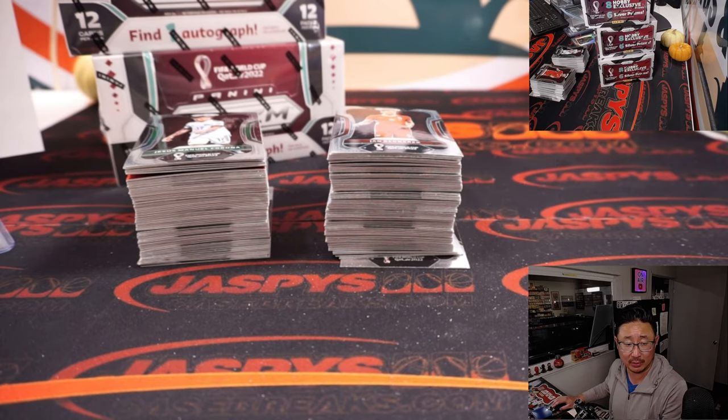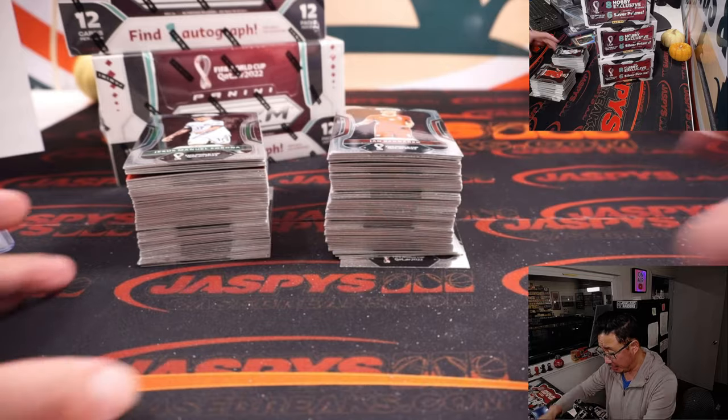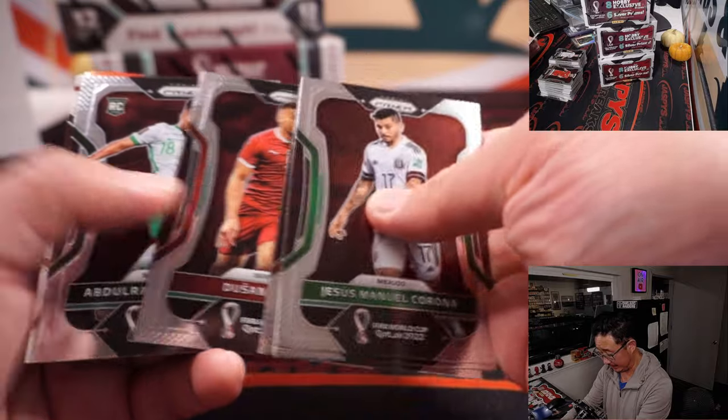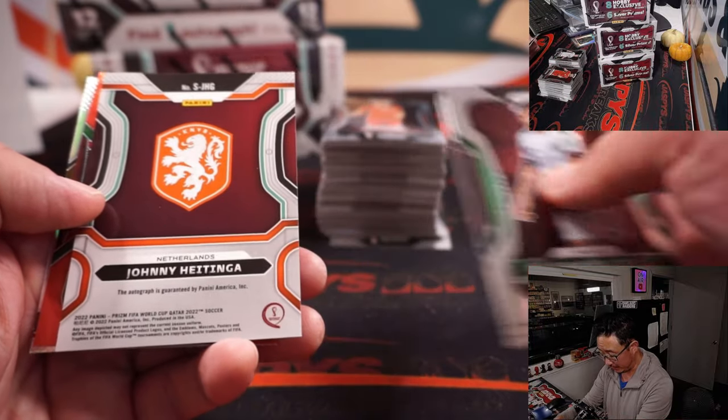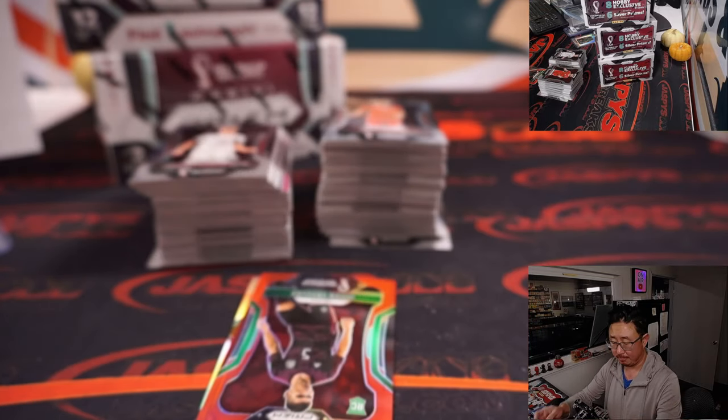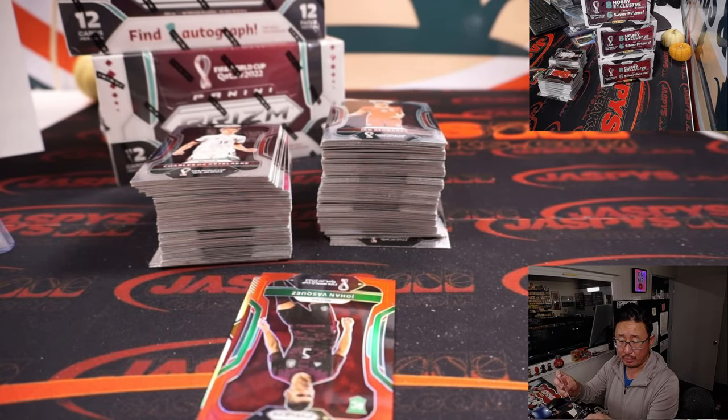I thought that was a little interesting. I don't know enough about the keeper - Zach Stephan was the other sort of surprise that people are saying. They are taking Haji Wright, though, so some interesting things happening. The autograph popping early - it's Johnny Hitinga, that will be for the orange, Sasha, with Netherlands.